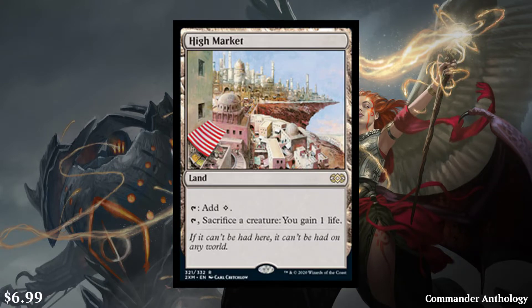And then we have our lands. We have High Market. It's a land — you tap it for colorless. Tap, sacrifice a creature, gain a life. It's going for about $7. I would prefer it a little higher, but if this is what they're going to call an average rare, I guess that's fine. $7 isn't the worst we've seen.